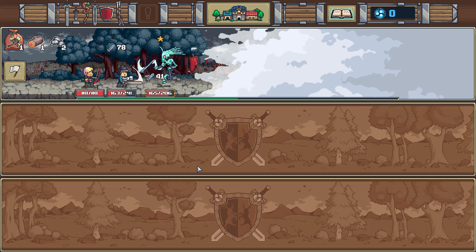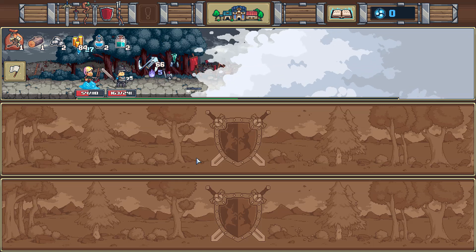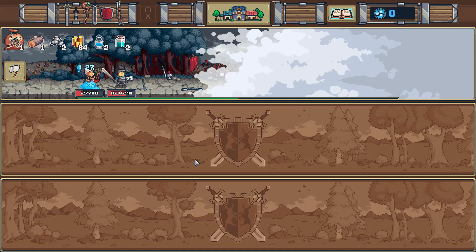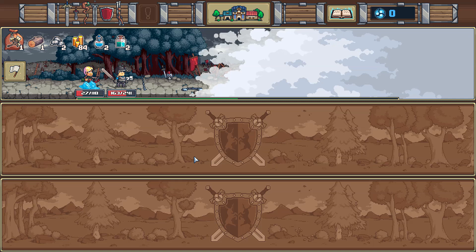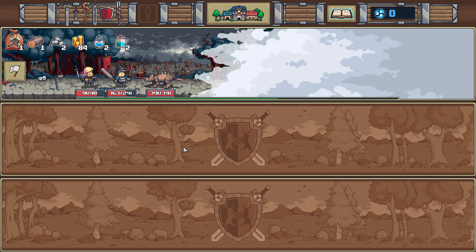They'll just fight and do the thing on their own — you don't actually have to do anything. It very much reminds me of a phone game, but from what I can tell it's not, which makes the game even more unique. That dude took a heck of a beating; this is starting to get very difficult. I need to level them up some more and get them some stronger weapons.